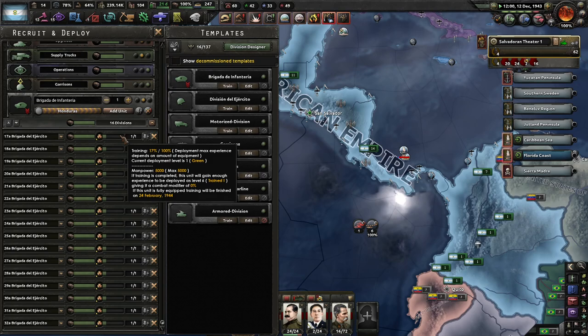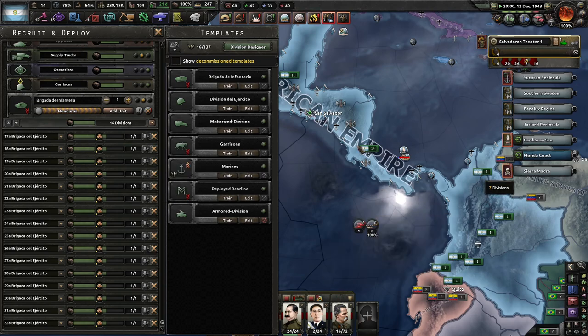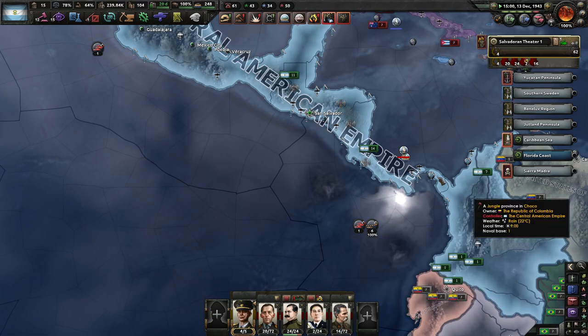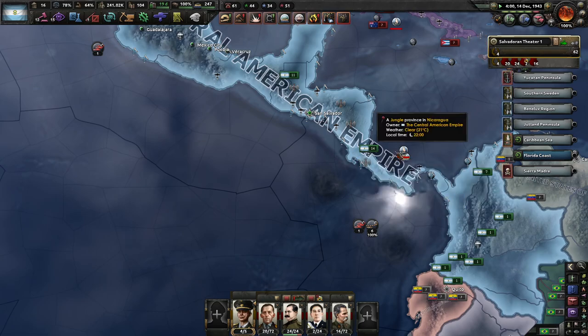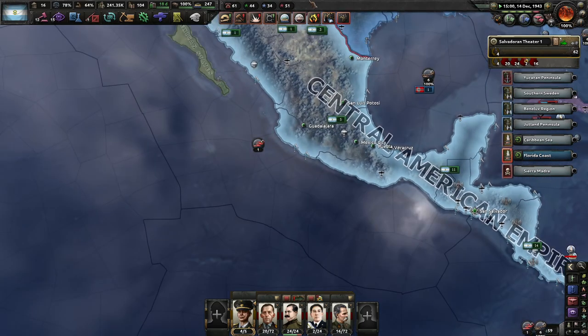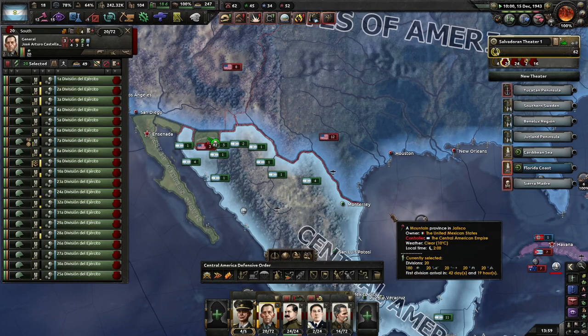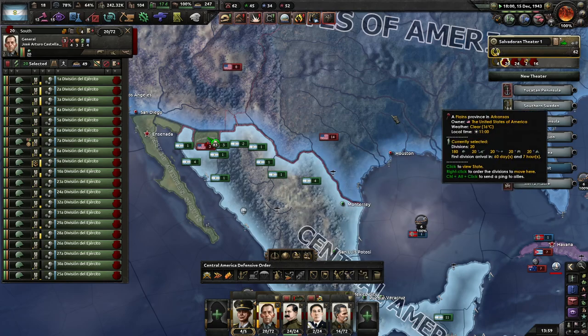Once these guys are deployed I'm going to put them down with this army just to help hold this area, hold as much of our land as possible, and then send these guys up here to try and help push towards Houston.